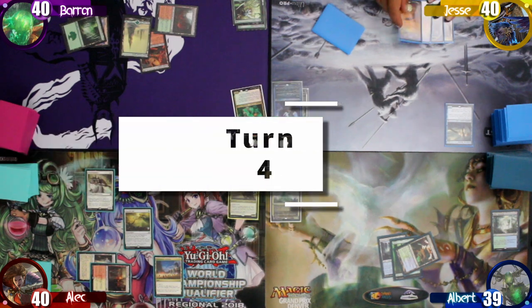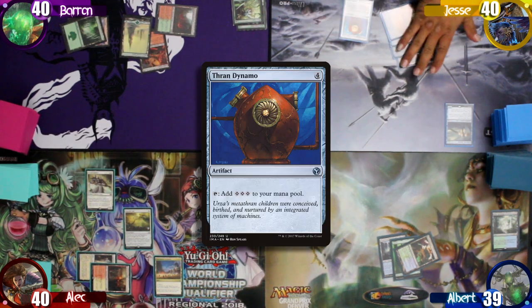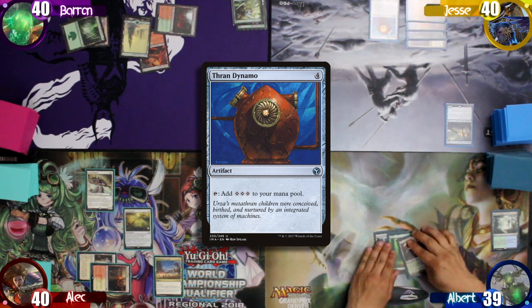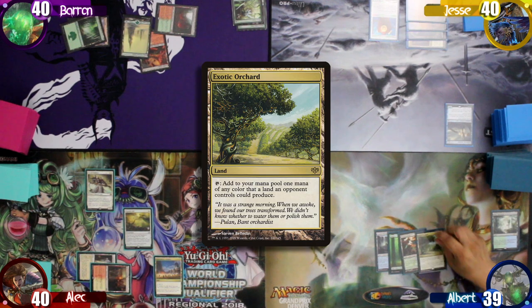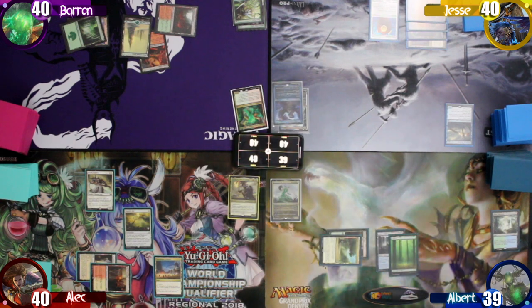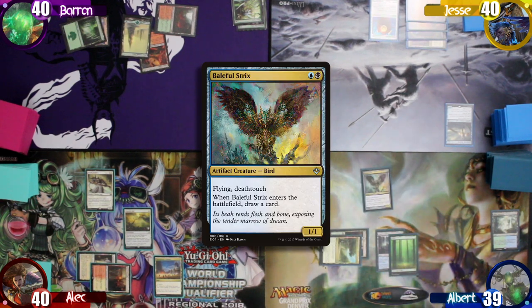Jesse starts turn 4 by playing another Plains as his land drop, then taps all four mana to cast a Thran Dynamo and ends his turn. I untap and draw, then play an Exotic Orchard as my land drop. I tap an Island and the Exotic Orchard for black — since Alec has a land that taps for black — and cast a Baleful Strix. As it enters, I draw a card and pass the turn.